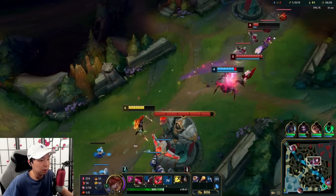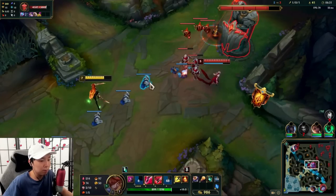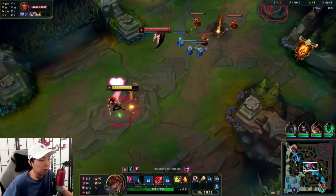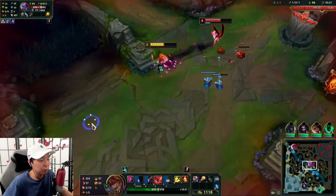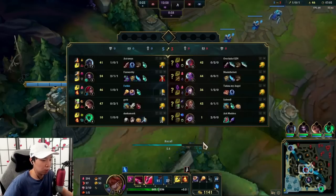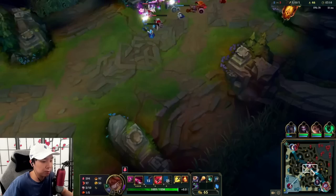Electrocute is also good for that. We'll just ult to pressure her off this wave. We're going to back for Sorcerer's Shoes. The Sorcerer's Shoes will help us hit Electrocute procs even more consistently because of the extra movement speed, and it will also help us dodge Ahri's skillshots. Then we run back into lane.